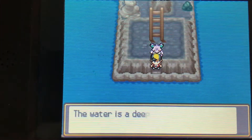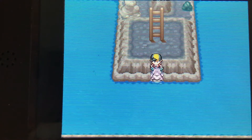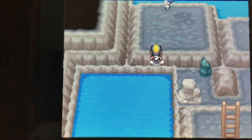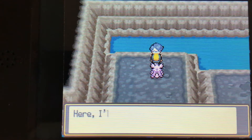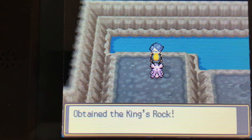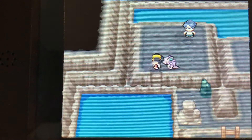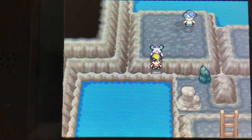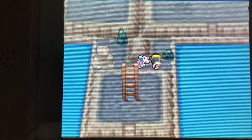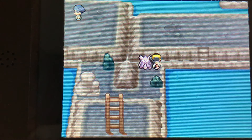If we go downstairs, let's have a look. We might get there in time. Over here we'll talk to this guy — he's waiting to see Slowpoke's evolution. He'll give you a King's Rock. The King's Rock can be used to evolve Slowpoke into Slowking. I'll leave it there guys. If you liked the video, leave a like and a comment. Until next time, play on player.